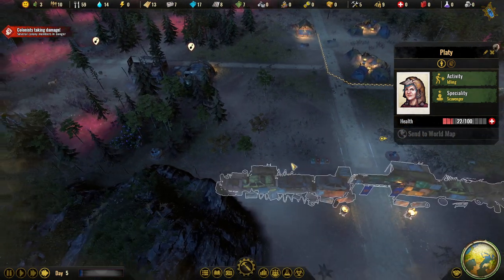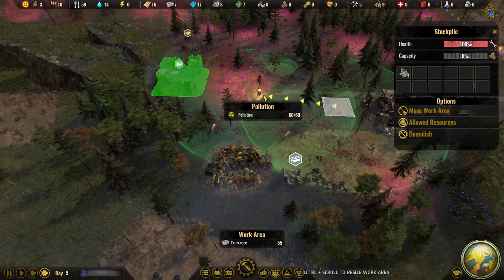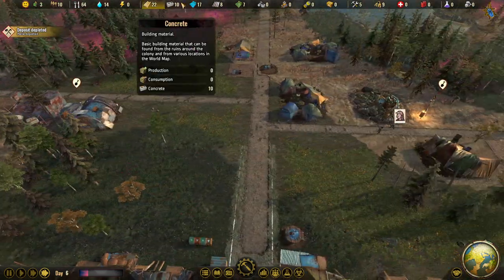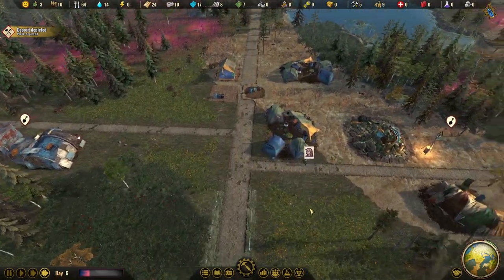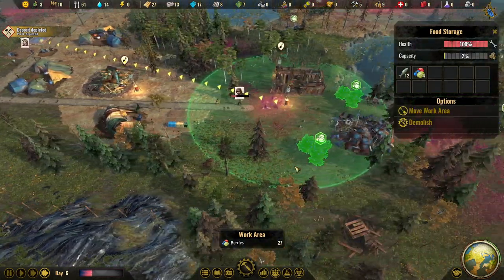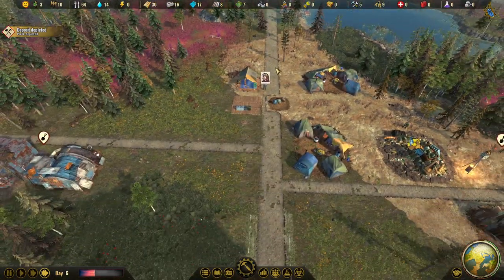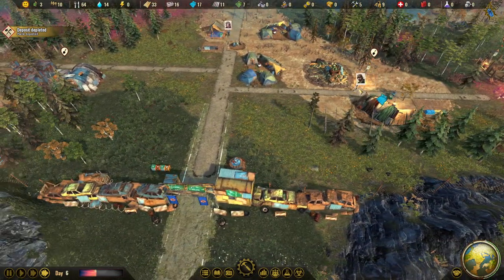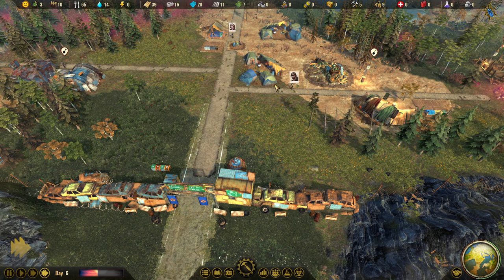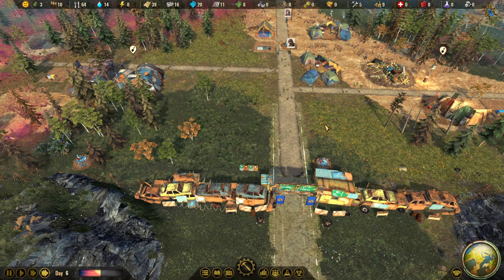We still have three carriers. We can move the work area now. We have concrete and planks. Food is being collected — berries, all good. We just need to wait for our specialists to get healed. Then we'll send them out into the wide world — at least one of them.